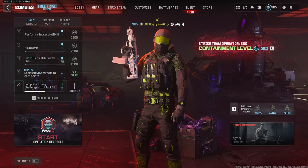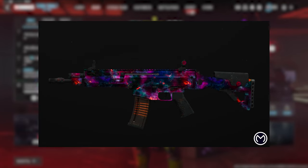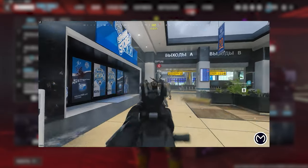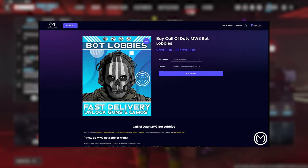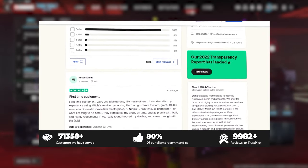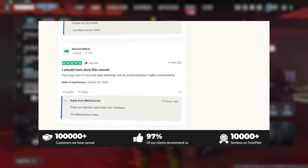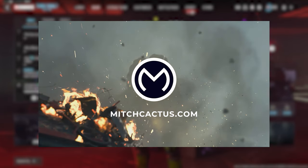I just quickly want to take a moment to thank Mitch Cactus for sponsoring this video. If you're interested in unlocking the MW3 Mastery camos such as the Interstellar and Borealis camo, or playing in easier lobbies where you can level up your guns and unlock camos rapidly, all the best schematics, or even instant delivery of pre-made accounts, then be sure to check out MitchCactus.com. They're the biggest and most reliable sellers with a bunch of new offerings for Modern Warfare 3, and they offer completely safe and legitimate services for Xbox, PlayStation, and PC. Be sure to use my code HYPNO for 5% off.